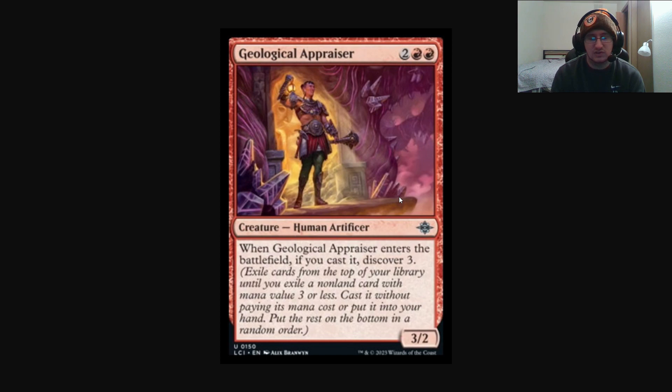Discover is essentially Discover N — N could be anything, like Discover 10, as you'll see on another spoiler card. You can essentially Cascade into certain spells. With Discover 3, it's a little harder to manipulate, but we've seen in other decks where you can flip into something like Shardless Agent, cast it without paying its mana cost, and then it gets Cascade and you get Rhinos or Living End, and so on.